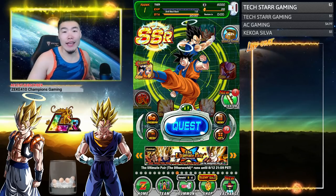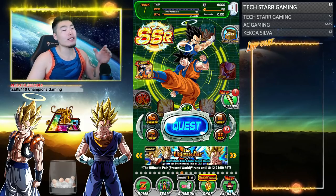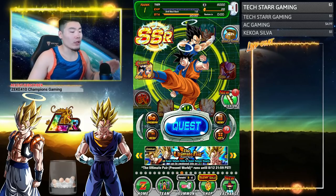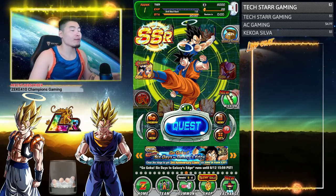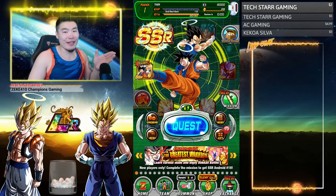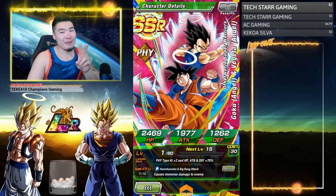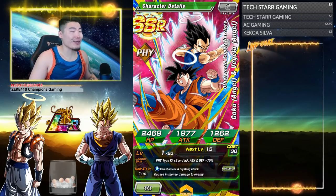What we're going to do now is actually go through how to get each Namekian Dragon Ball for the first set of wishes in game. As you can see I'm using a fresh rerolled account because my main account already got all the Dragon Balls for the first set. On this account all I did was do the summons and as you can see got pretty lucky — pulled this guy, second multi, got a dupe for the third multi.